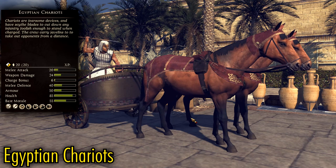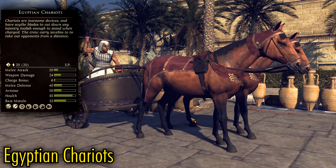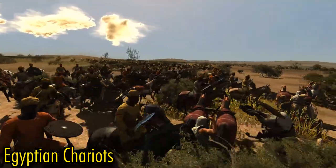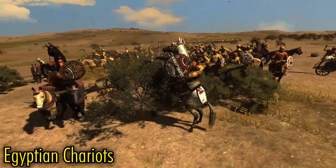Finally, Egyptian Chariots perform similarly to their North African counterparts. They're much weaker than Scythe Chariots, but they use javelins to safely pepper their foes from a distance. They can be used to chase down routing units or charge into the flanks in a pinch, and when they charge, they do a ton of damage. Don't let their weak stats fool you — these guys can easily rack up hundreds of kills.